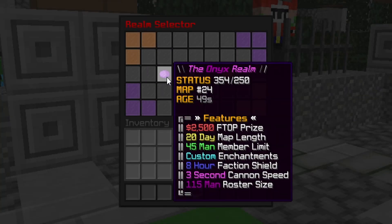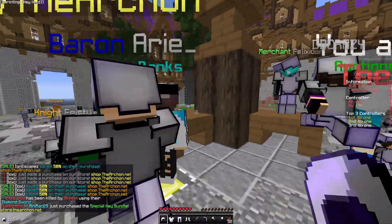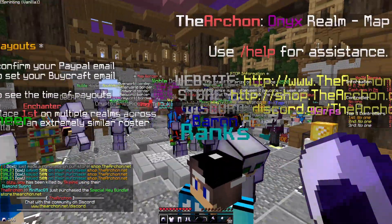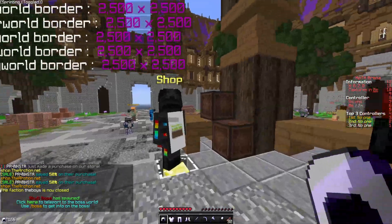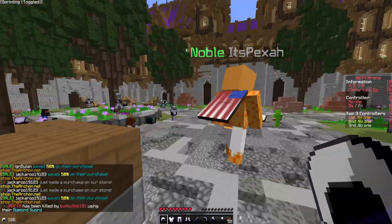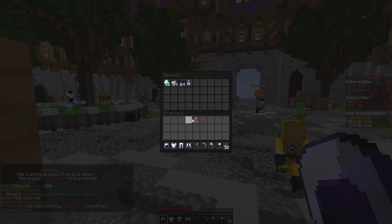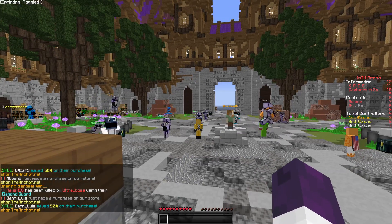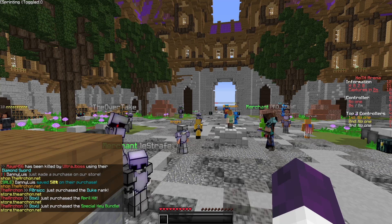Alright guys, it looks like the Onyx room just released and it's already full. There's actually 140 more people on than the max amount of people. You might be wondering why I'm kind of relaxing right now — that's because we have so many people running to corners that my group is going to set up a cane farm. So I can just chill here, make sure I got all my kits, put on some armor, and get ready.